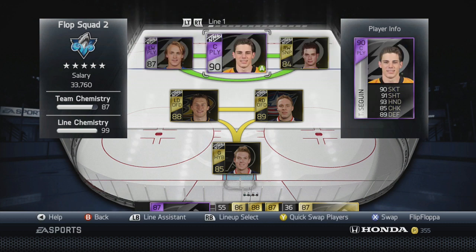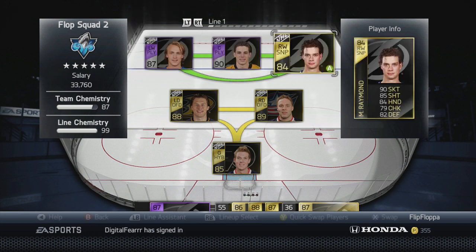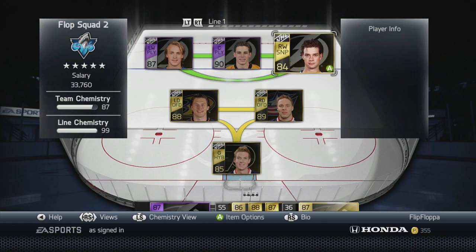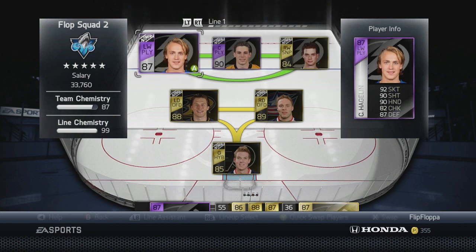Let's get right into the team build. Starting on the first line with Player of the Game Hagelin, who has 92 skating and is very fast. Also on this line are Player of the Game Sagan and Mason Raymond. This line is pretty stinking fast — Raymond is actually one of the fastest players on this line from in-game play, but Hagelin is right up there as well.